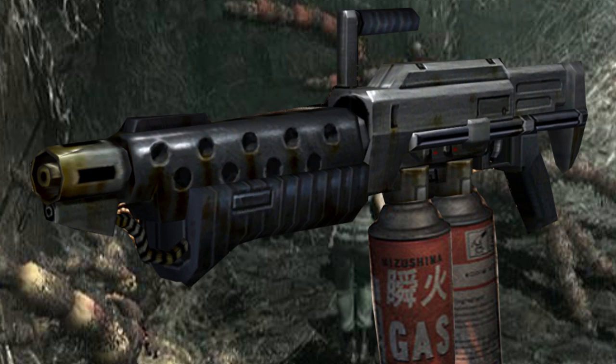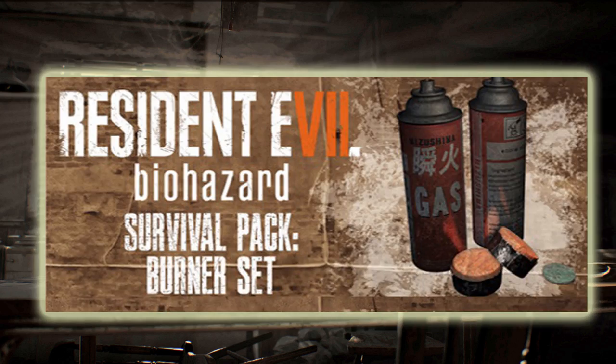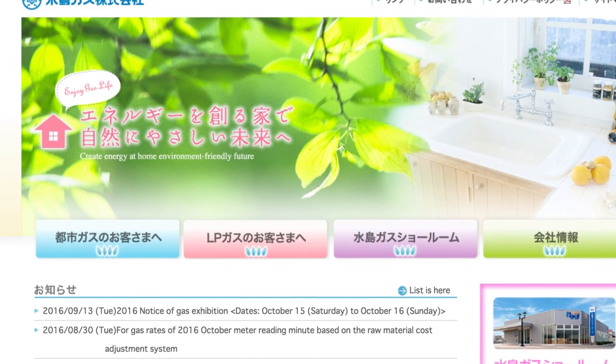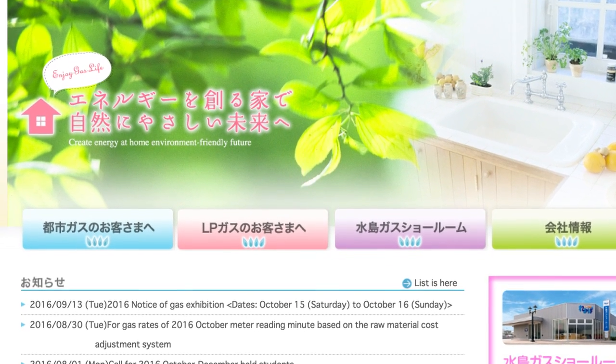Is it for a flamethrower? Also to note, the can is written in Japanese. What does this mean? Is part of the game set in Japan? Mizoshima is also a real gas company — weird.